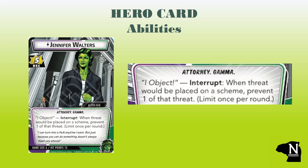In alter ego form, Attorney Walters has the attorney and gamma traits, and she is thematically appropriate with her ability "I Object," which is an interrupt: when threat would be placed on a scheme, prevent one of that threat, limit once per round. Stall out the standard progress on any scheme? Not bad. While one threat may not seem like a lot, it sure adds up — saving three or four threat over the course of a game could buy us multiple turns if necessary. We will find that the signature card pool adds plenty more flavor to She-Hulk's day job and expands the tools available for managing threat.